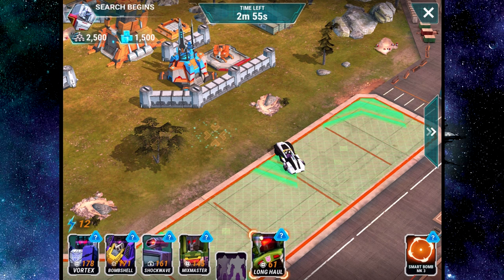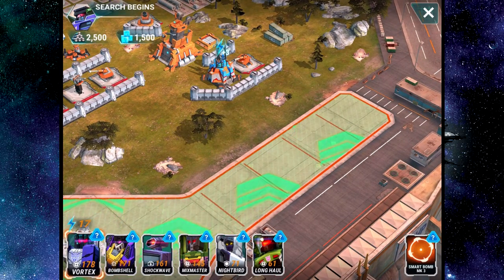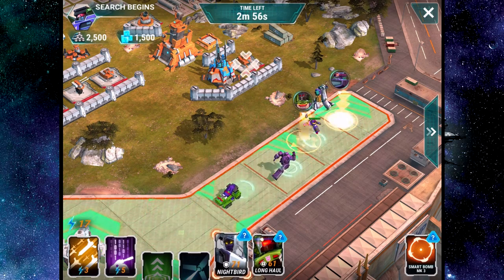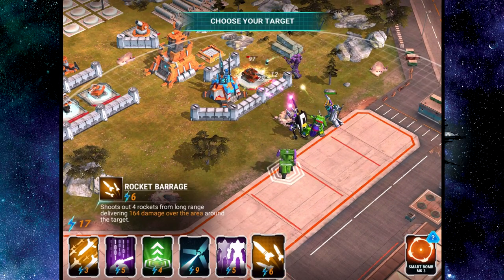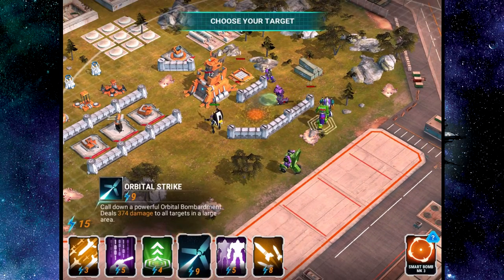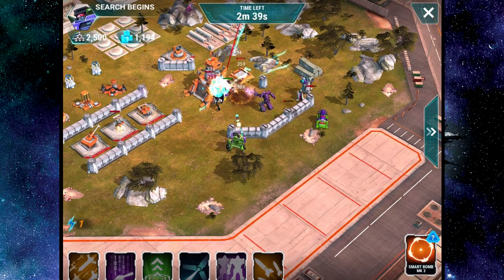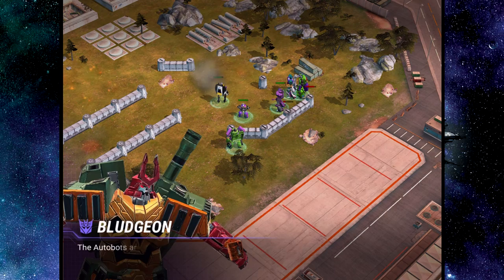I'm going to have to show you guys Nightbird's hologram later. We will show off Long Haul here though. I have to resist hologramming — it's like my favorite pastime. We're gonna use Long Haul's ability and resist the hologram. Use the barrage right here — that's pretty cool, I can dig it. We'll use the orbital strike and take over this turret with Bombshell. Nice — one sweet sweet victory!